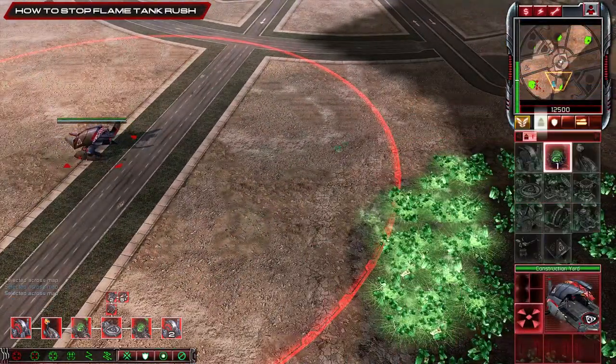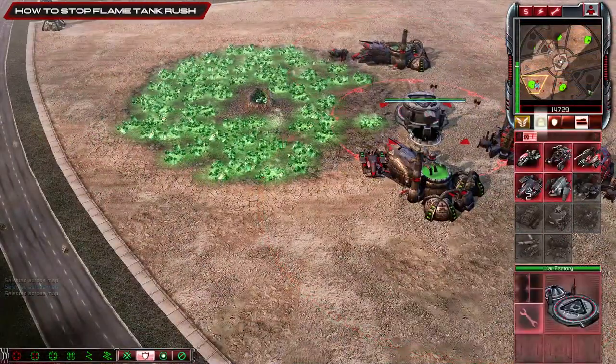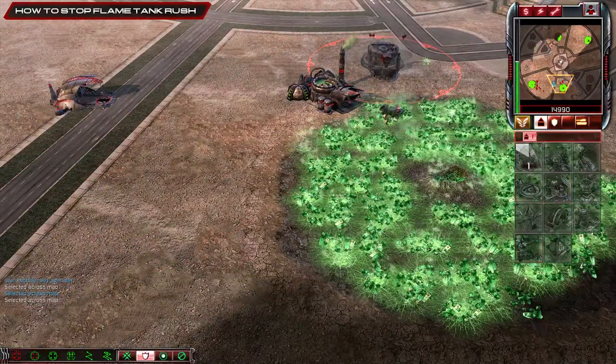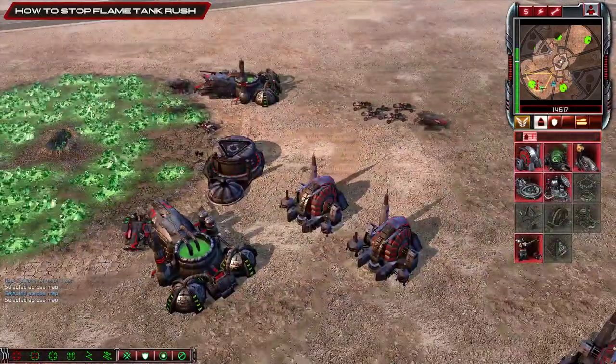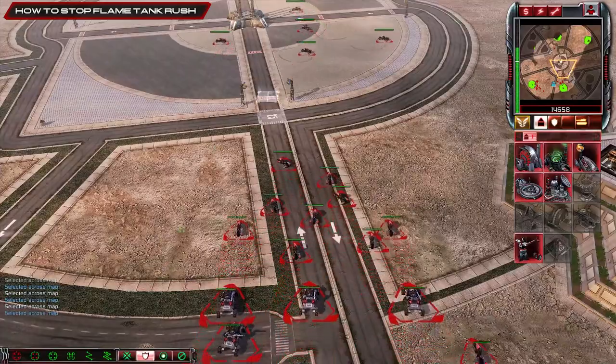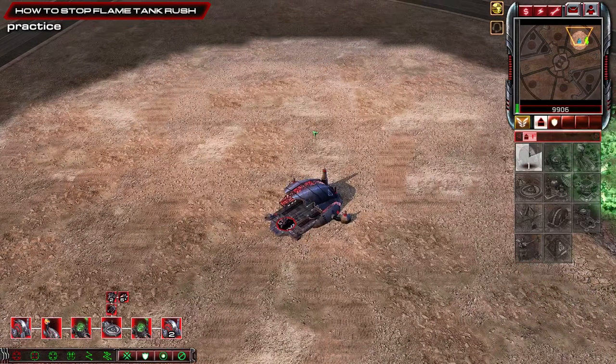You just play normal after this — get a refinery, second war factory, then bike-buggy and play out of it. That's how you do it. Now we're doing it against a real player, let's see how it works out.